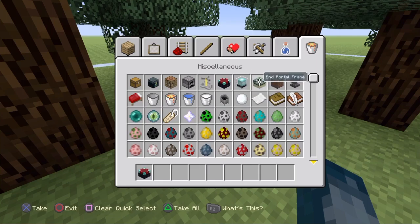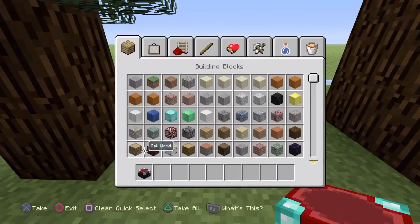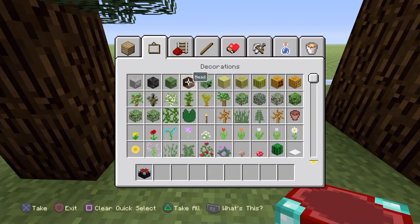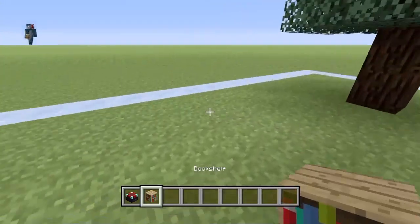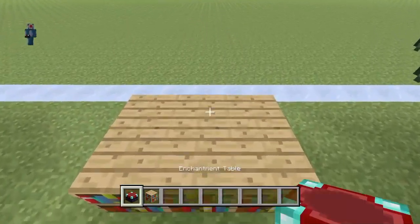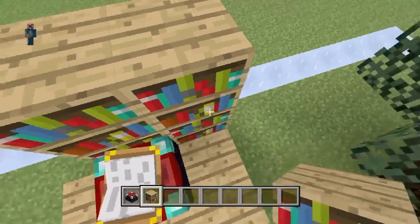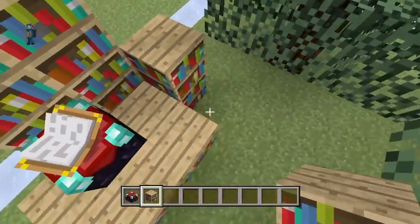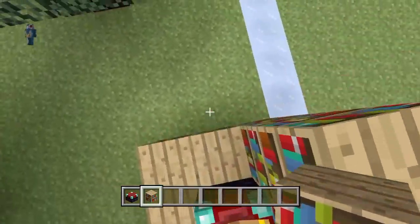Let's get an enchantment table in here and put it right there — actually, it's like a little bookshelf area. Maybe here, like this — and make sure I stay in the set area. That would do. I'm pretty sure this is pretty good, yeah, this is going well.